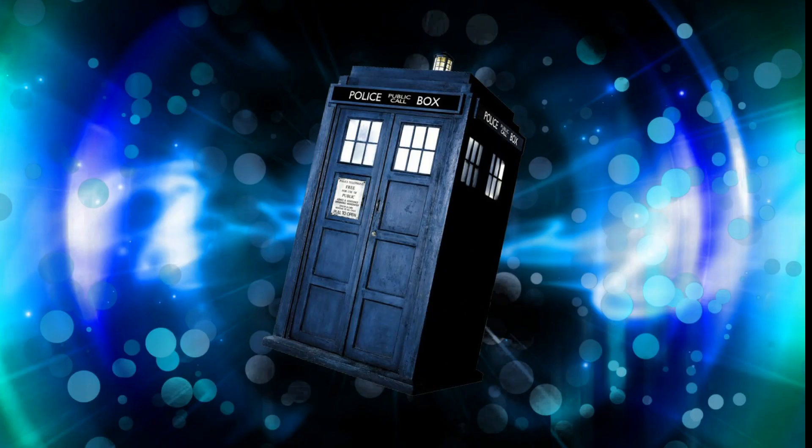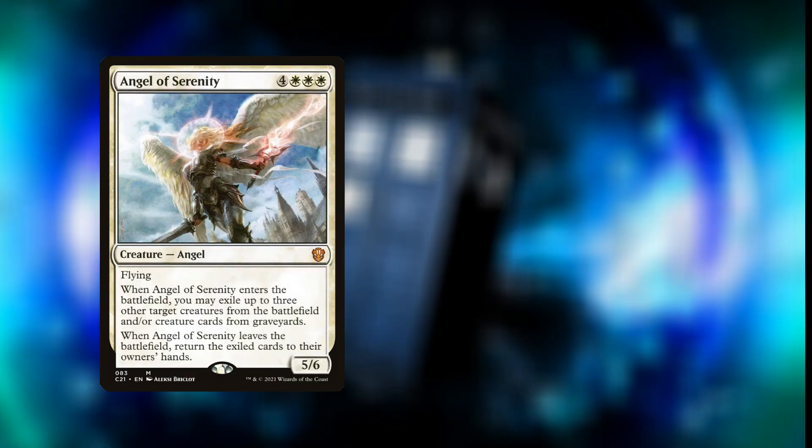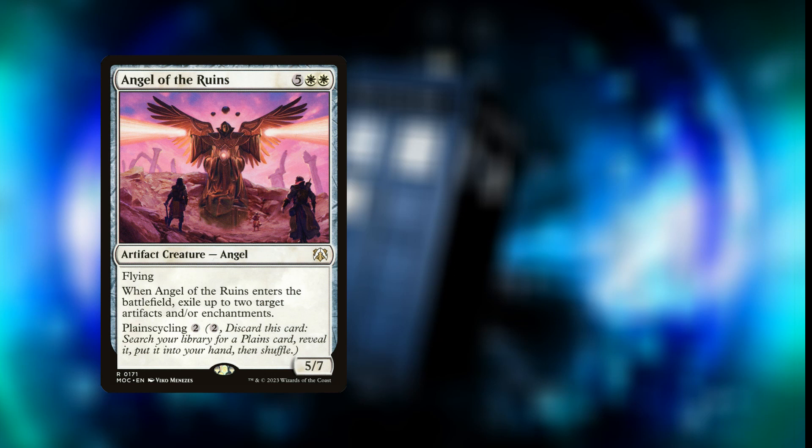Now we've seen the new artwork — can we get these cards cheaper? Starting with the non-foil target of $29.99: Angel of Serenity from Commander 2021 is currently 42 cents. Angel of the Ruins from March of the Machines Commander is 21 cents. Blinding Angel from Eighth Edition is $4.64.